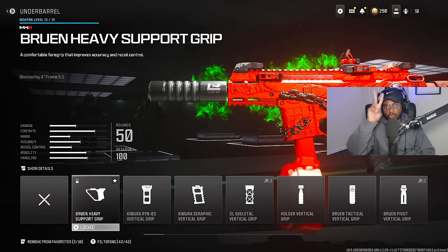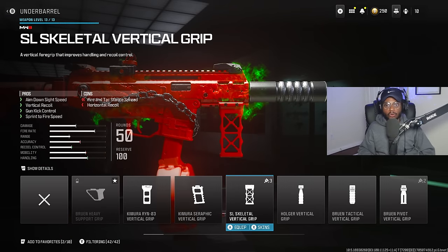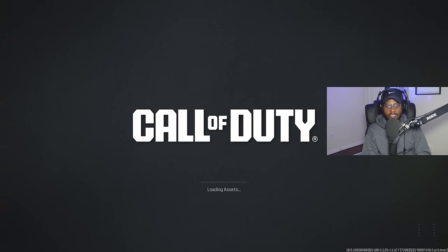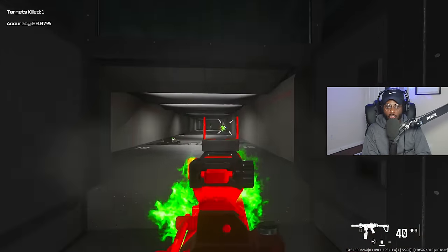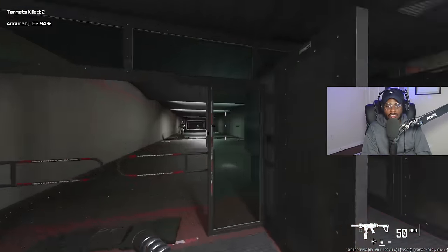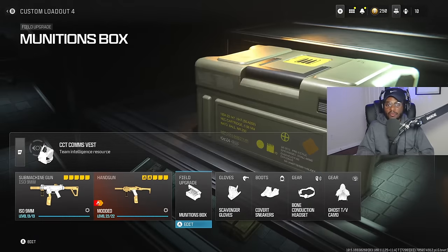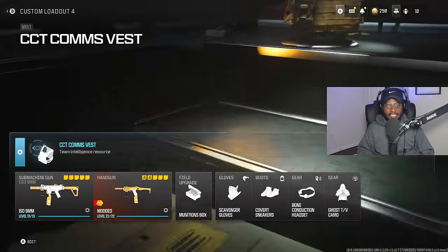For the underbarrel, you have two choices: the Chimera Ryan O3 Vertical or the SL Skeletal Vertical Grip. Both are good options. We're going to rock the vertical, and what you're going to see is a setup with a really quick ADS but also very controllable recoil — something the WSP Swarm does lack. This is a great class if you're looking for a replacement submachine gun. For the main end of the build, we're rocking the Core 45 with the same class setup — Munitions Box, Scavenger Gloves, Covert Sneakers, Bone Conduction Headset, Ghost TV Camo, and the Comms Vest. Definitely don't sleep on the ISO 9mm. It wasn't hard meta in Modern Warfare 2, but this thing is really packing a punch in Modern Warfare 3.